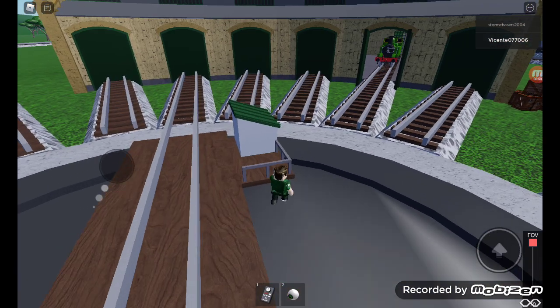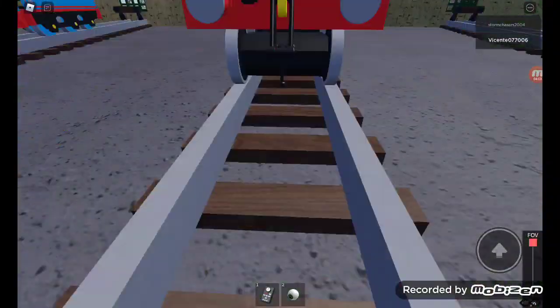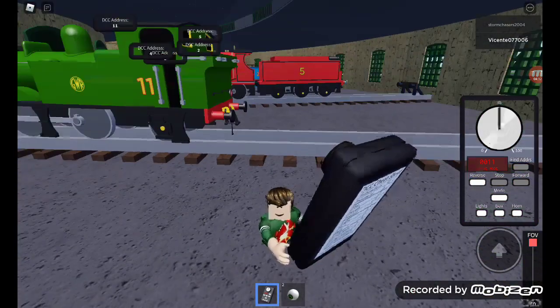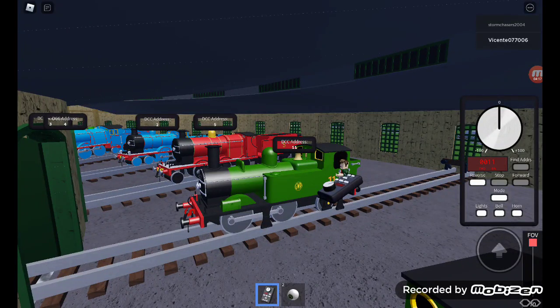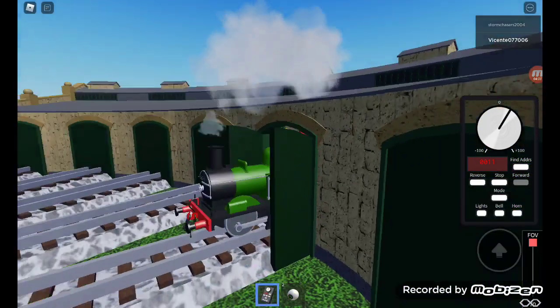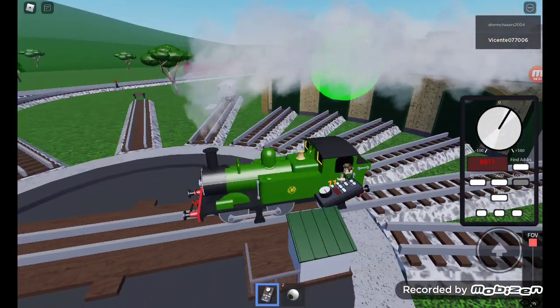I've managed to open Oliver's door. Let's see his address — it's double one, or eleven, in yard mode. I can't open the doors from the back either, so there's no way to open those doors. Hopefully that gets fixed another day.